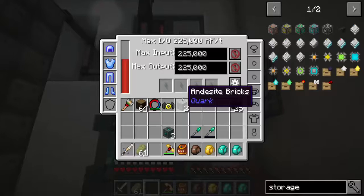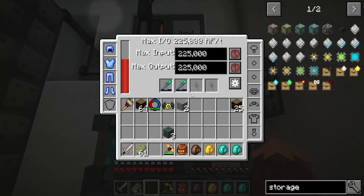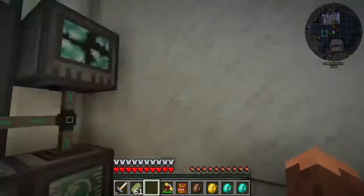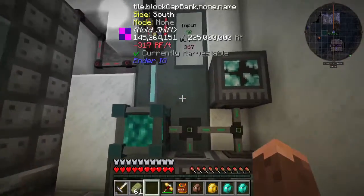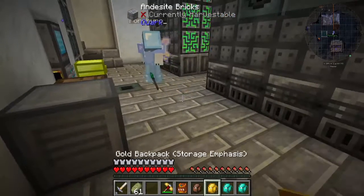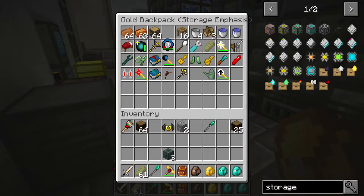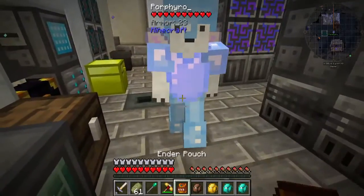I'm way less laggy now, by the way. How are we using that much power? Because I was charging something up. Minus 5000 RF — you have a staff now!